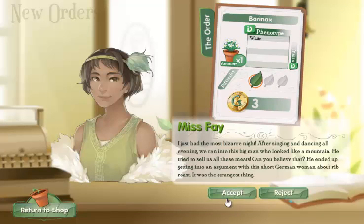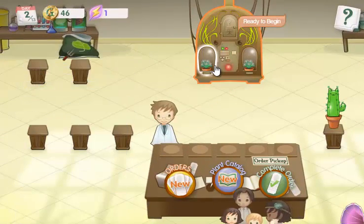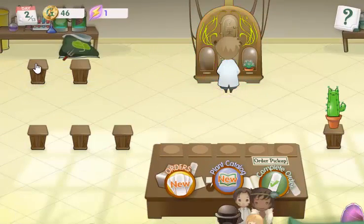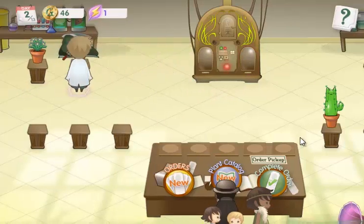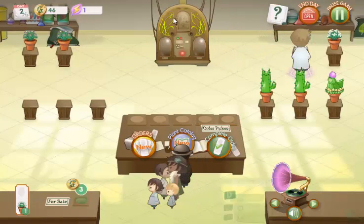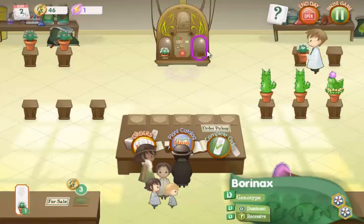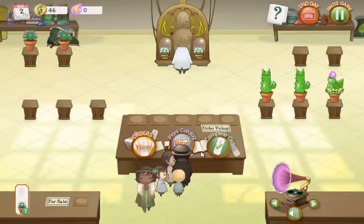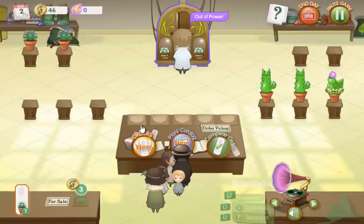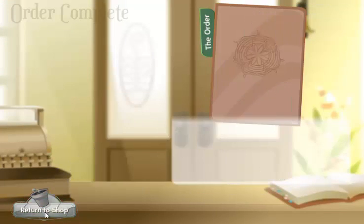She wants a white one, so we accept it, and these kids want a white one too. We take these out, breed them, and complete our orders. This might be the last order we actually complete since we are technically on day two. But since it's infinite orders, we'll just keep going. I can save here and continue in the next video. We'll complete the next two orders and I'll continue off later, as this is running at about eight minutes right now.